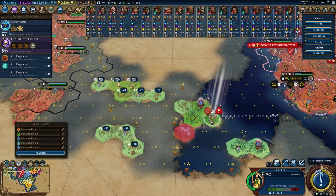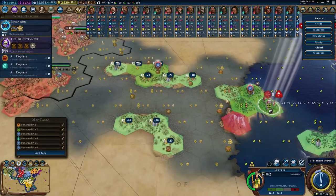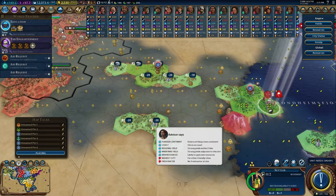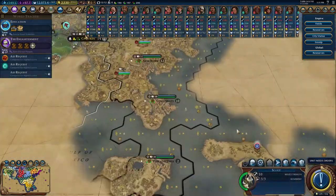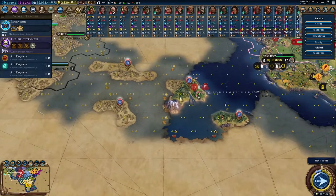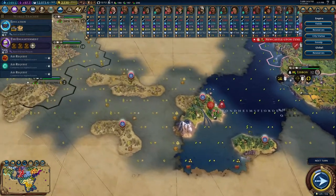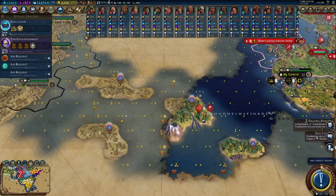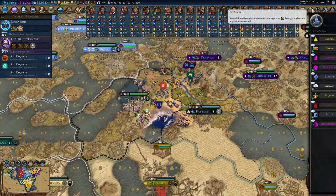With that, we'd get to settle maybe right here — probably right there, and then about right here. I think that's probably the best option. The alternative of course is to settle right here and instead put two cities here. We could see Babylon — we met Babylon. How did we not meet them before? Weird.